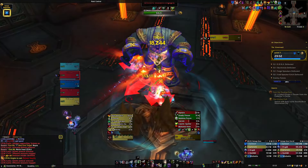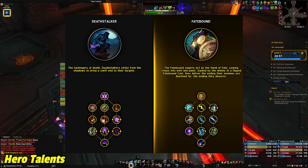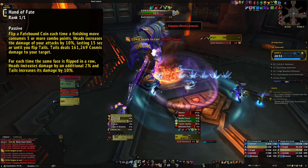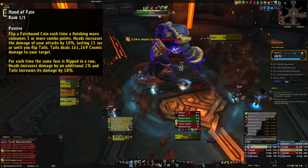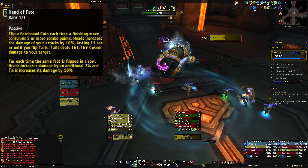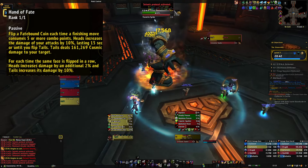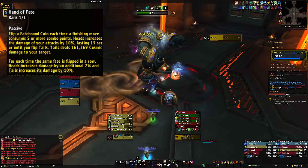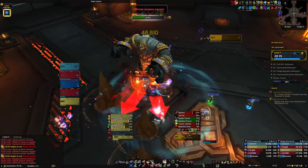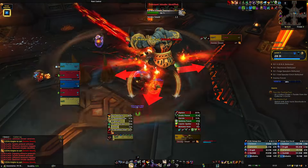Let's start with hero talents. We get Fatebound and Deathstalker, both not being my absolute favorite, but they have strengths. For Fatebound, it centers around Hand of Fate — we flip a coin every time a finishing move consumes 5 or more combo points. If we get Tails, it does cosmic damage to our target, and if we get Heads, it increases the damage of all of our attacks. Also, if we get the same face in a row, Heads will increase all of our damage by 2%, and 10% more cosmic damage if we get Tails. It's a pretty interesting idea, but very background gameplay — solid as hell damage-wise though.